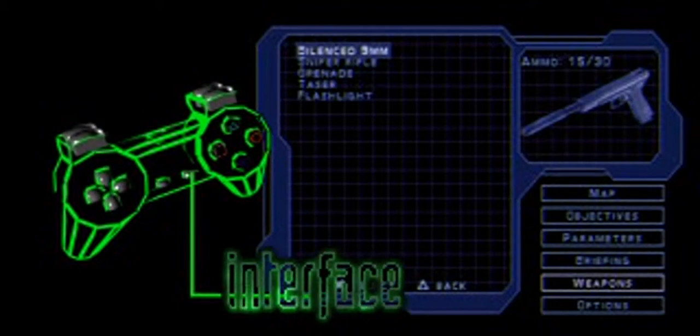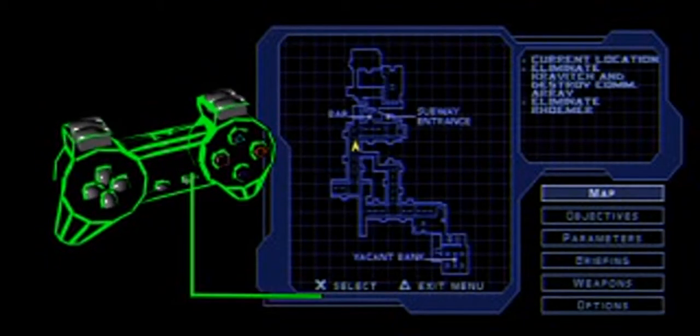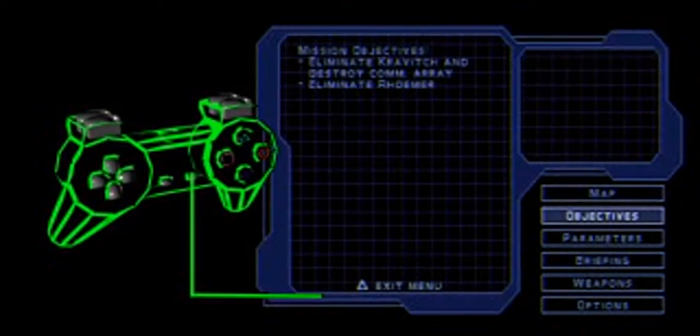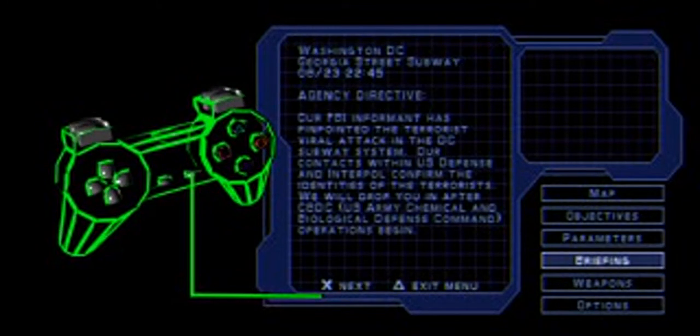Press start to pause the game and access the interface. Here you can change game options, access level maps, and most importantly, check your current mission objectives and parameters. Pay attention to these — fail any of them and it's game over.